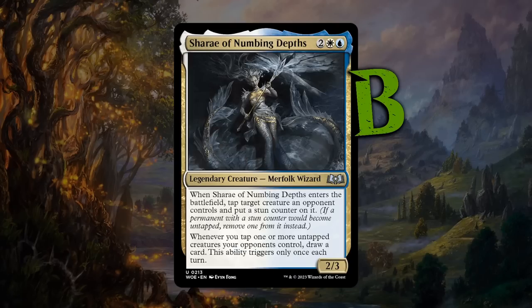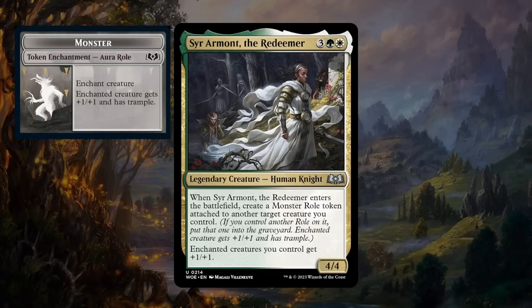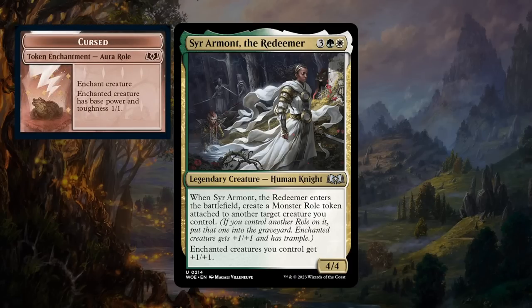Next is Sir Armand, the Redeemer — three, a green, and a white for a 4/4 legendary human knight at uncommon. When Sir Armand enters, create a Monster Role token attached to another target creature you control, and enchanted creatures you control get +1/+1. The only drawback is it cannot enchant itself — usually not a problem in green-white where creatures are plentiful. There's even an upside: if the opponent curses a creature into a 1/1, it still gets +1/+1 from Sir Armand. A very fun build-around for the green-white enchanted deck with a high density of Role tokens. Gets a B.